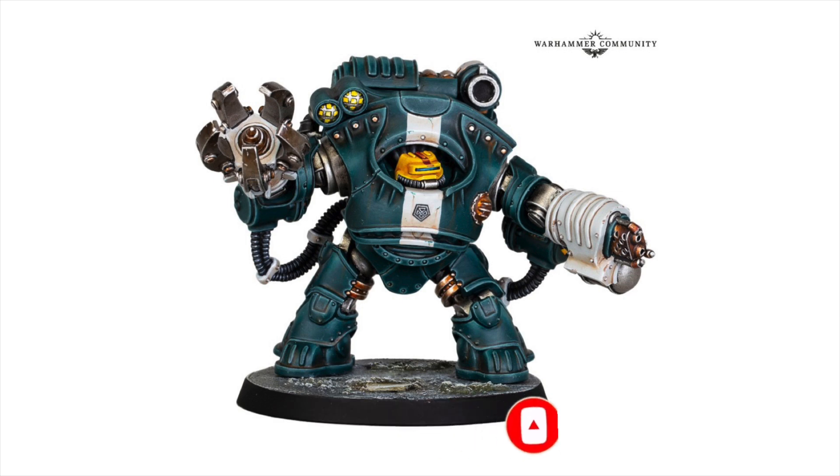They're really building this into the new ash waste setting, and they're going to come with lots of weapons and defences. This one here is armed with a Squat-made heavy flamer, and you can replace that with a heavy bolter if you wanted to. And on the other arm, it's got a piston-powered pulverising fist with seismic crusher. That's such a great name — who doesn't want a piston-powered pulverising fist in their gang?